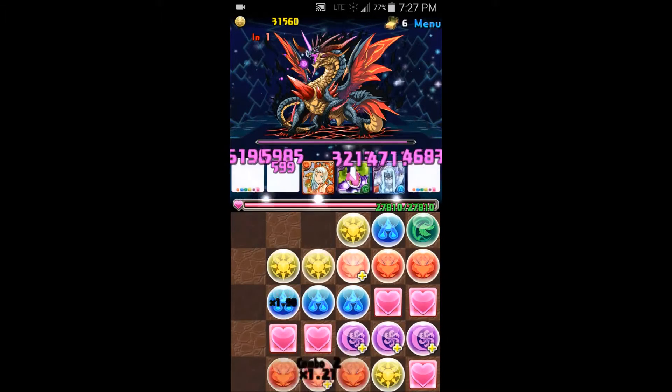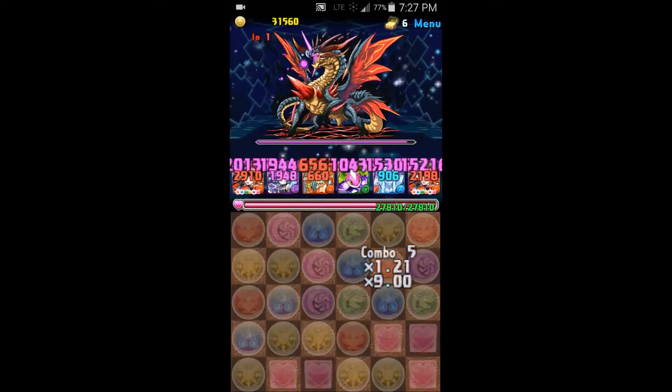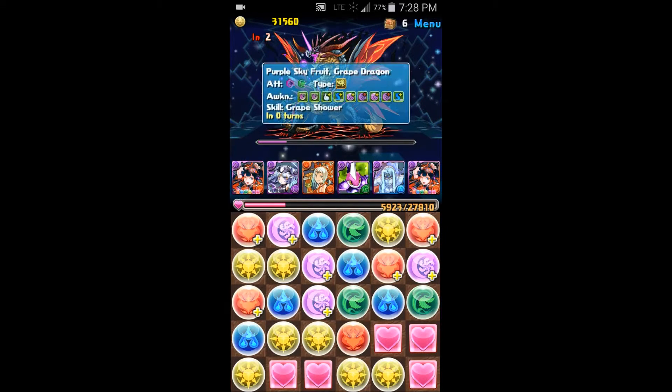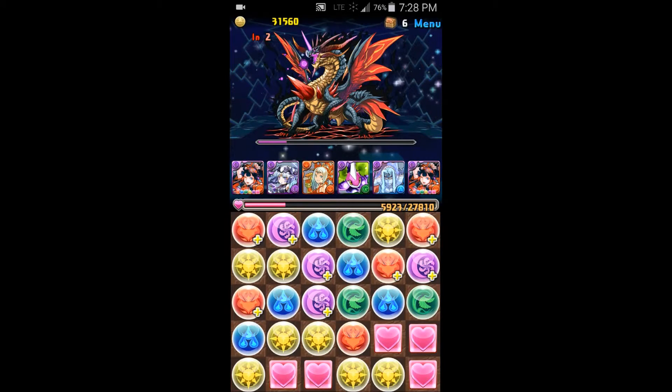Ideally you want to save Echidna for Zeus and kill Chaos Devil Dragon with regular attacks or your flexible subs' orb changes. If he's not going to attack you, try to save your hearts so that you have enough left to heal up from his attacks. With this team composition, if all your subs are max leveled and you have at least one 297 from your friend leader, you should have about 5,000 recovery. If you match one heart combo and four other combos, you can heal about 10,000 health. Matching at least two heart combos in the two turns between his attacks generally lets you heal enough to take another hit. The 10% Dark Damage Resist from Grape Dragon helps but is not absolutely critical.